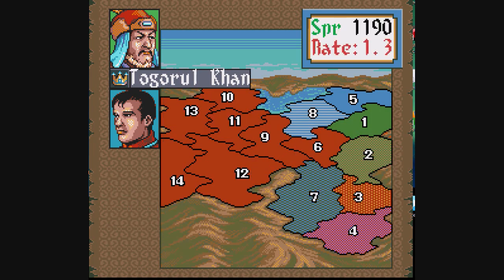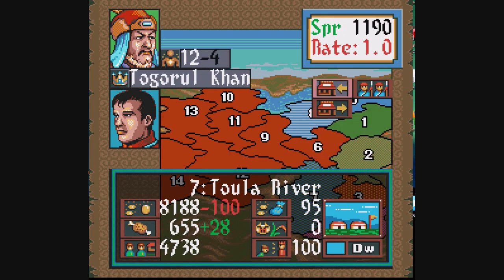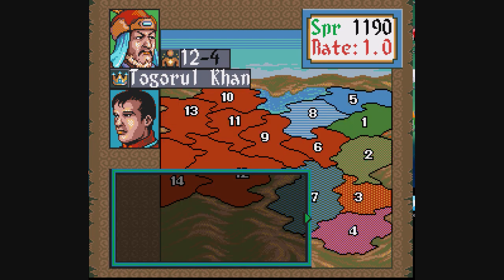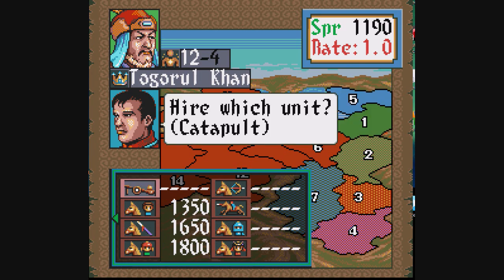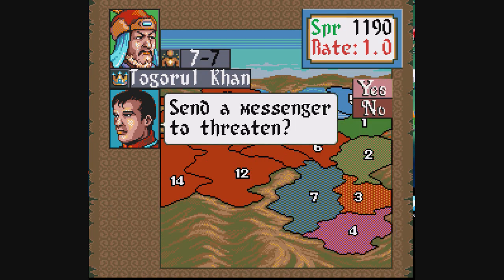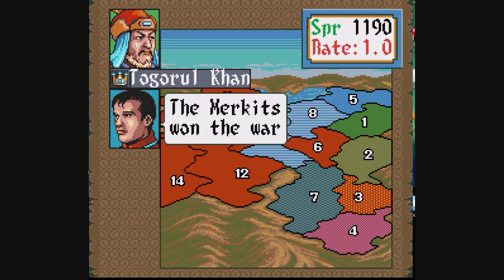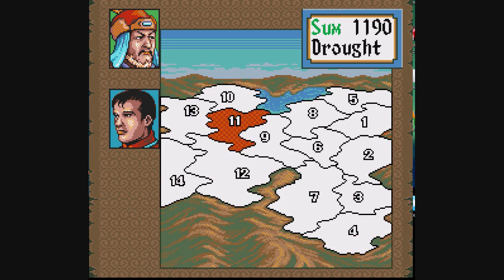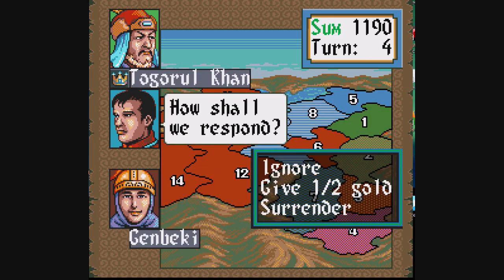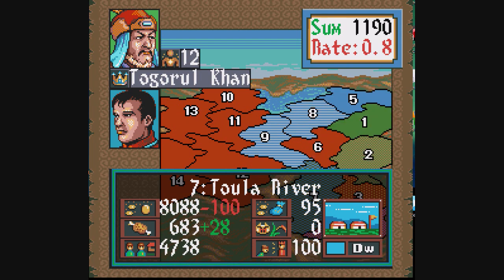Your general statistics depend on what you're going for. In this video I was actually trying to find somebody to arrange a marriage, because Togorol Khan has a daughter. If somebody's married to your daughter, or they're your son, heir, or brother, they won't revolt. Every time you capture a territory and you're not in it, you have to appoint somebody to govern it - and if they're related to you in any way, they absolutely cannot declare independence. Other generals can, and that's affected by the charisma rating. The higher the charisma, the less likely they are to break free.